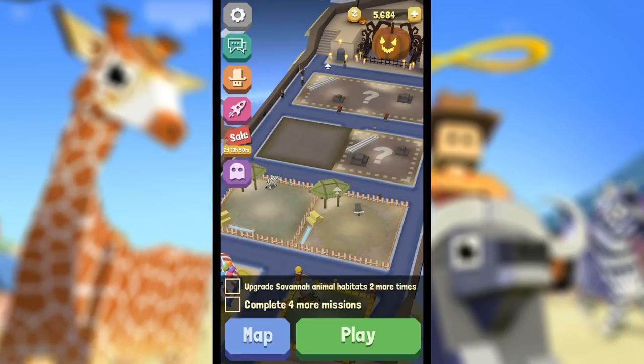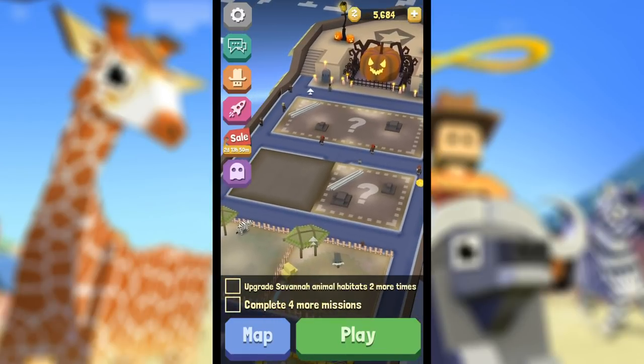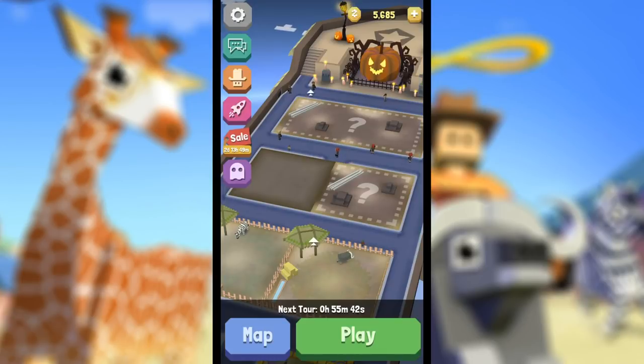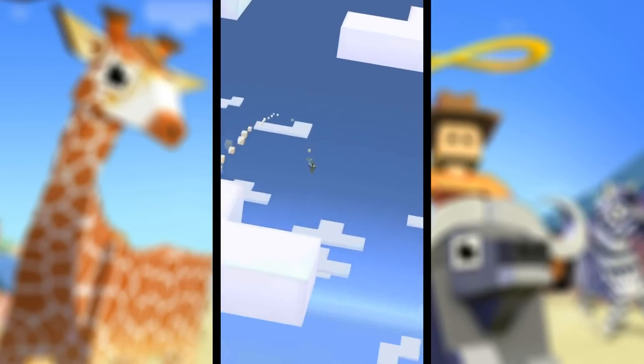I'm also impressed with the updates the game has been doing. You can tell it's still in Halloween mode even though Halloween was a couple days ago. If you scare off the ghosts that are harassing the different animals, you can unlock special limited-edition hats, which I totally loved. There are even special animals you can find like the scarecrow, the frankenswine, the thriller wolf, and I got a chimney giraffe in my personal game. Maybe we'll get lucky and stumble on some of those!